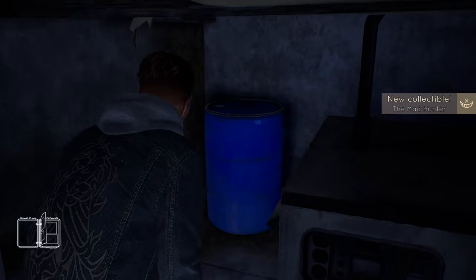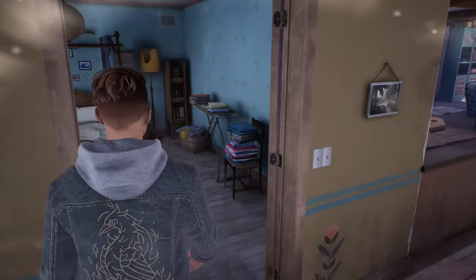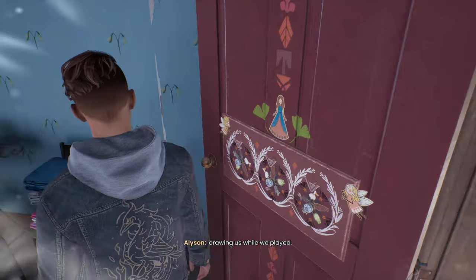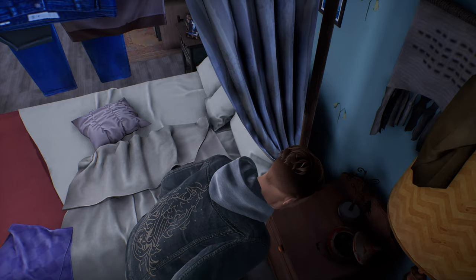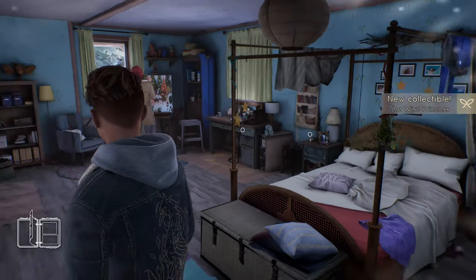Now we'll move on to the next one, which is a really quick thing. This one is found in the mother's room — that's the unlock for the door in case you need it in order to get in here. It's to the right hand side, just sitting down there on the ground. Nice and easy to collect. At the end of the video, you'll be able to hear each of the audio reels for the different collectibles that are available too.